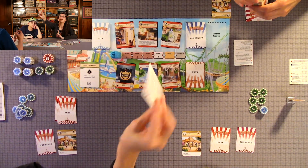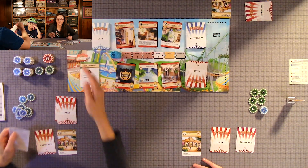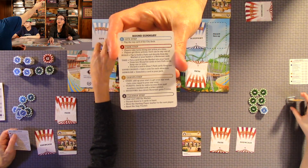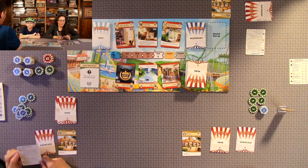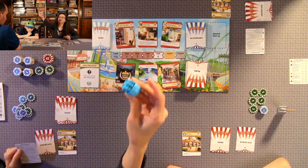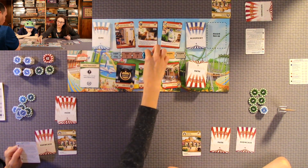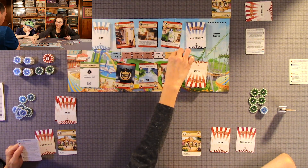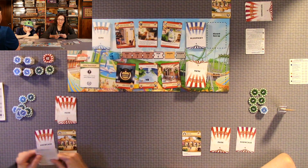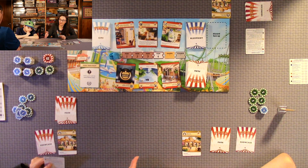The player aid card is really nice — it spells out the rounds and the actions. First you have the city step, where you draw the top card in the city deck, read it out loud, and we all benefit from whatever it says. Then there's the park step, and you're moving this little roller coaster cart as you go. So there's the city, park one, park two, park three. If no one has their showcase built, you go to the guest step, then the cleanup, and round two starts.